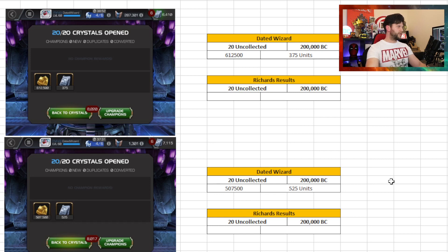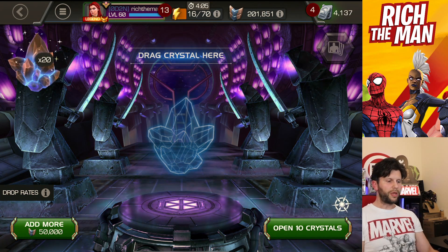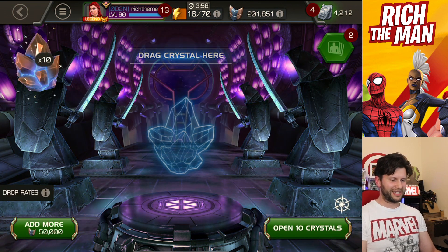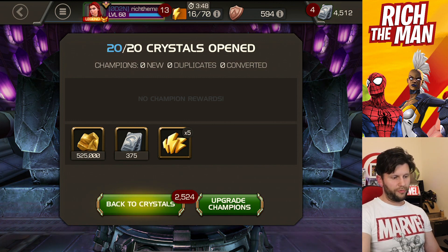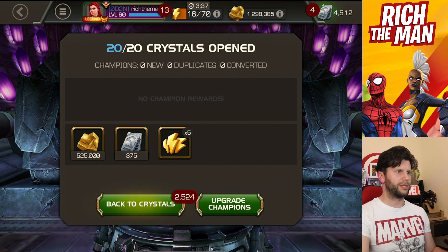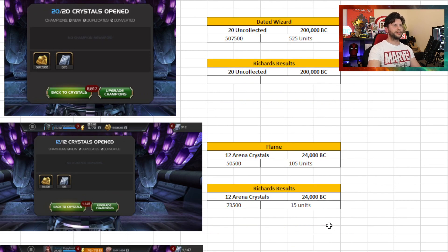We'll go with the most difficult one to do first, which is trying to get 525 units and 507,500 gold out of this crystal. First 10: 75 units. I don't think this is going to happen unless this last one turns it around. The energy refills are nice because I'll be able to use those in different places. I'm out by about 150 units — I'm down 150 units. That's not ridiculously bad, but it's kind of, eh, nevertheless.